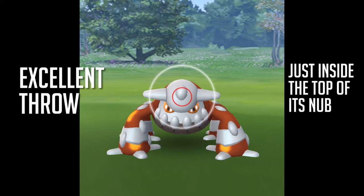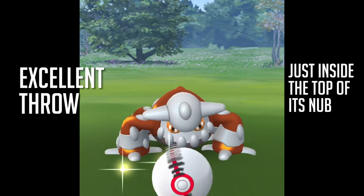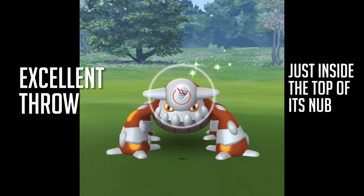For an excellent throw, just inside the top of the nub right there — you want to get that in there. It should be the biggest size for an excellent throw for Heatran. Excellent. You want that.